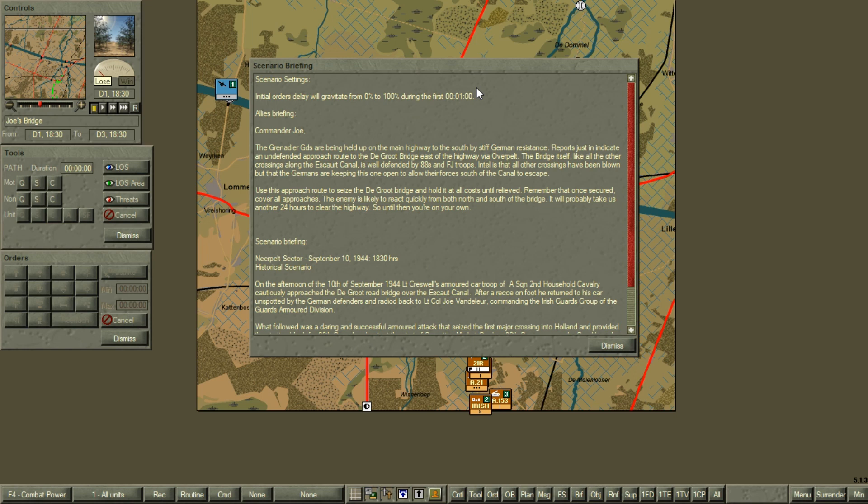Hey, it's Sean from Combat Simulations. Welcome to the first scenario of Joe's Bridge from the Highway to the Rock series, covering Operation Market Garden. Before we get started, please subscribe to my channel — it's free — and leave comments and suggestions and watch my videos. It helps a lot.